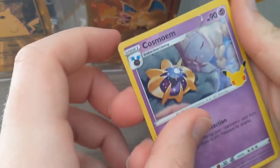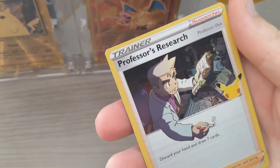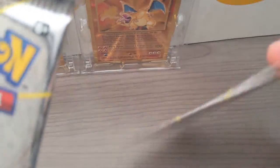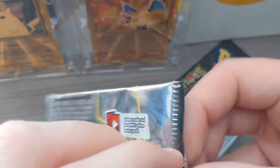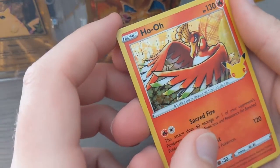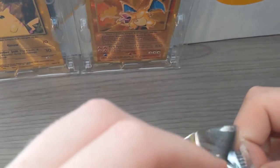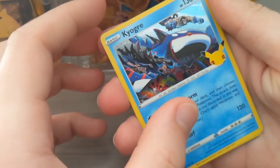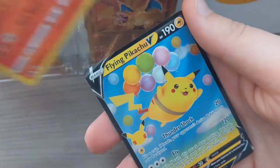Cosmoem, Dialga, Blastoise again — nice. Gallio. So we got two Blastoise from the same box. Three packs left — let's end it off with a bang. Cosmoem, Dialga, Dialga, Kyogre, Professor's Research. Last two packs — this one actually feels thick, they both have some thickness to them. Xerneas, Ho-Oh — that's a cool artwork. Cosmoem and Gallio.